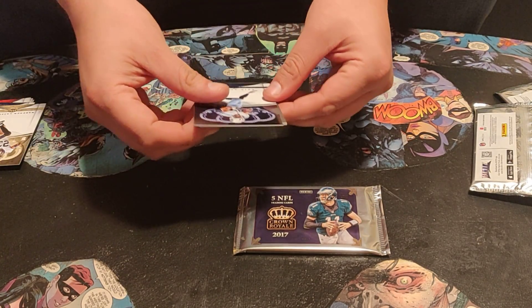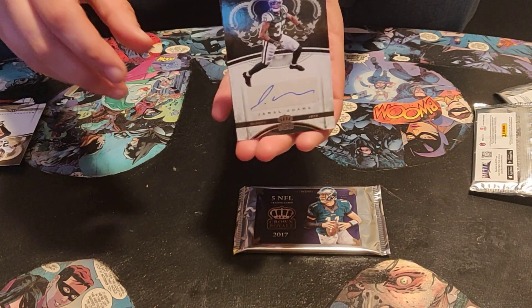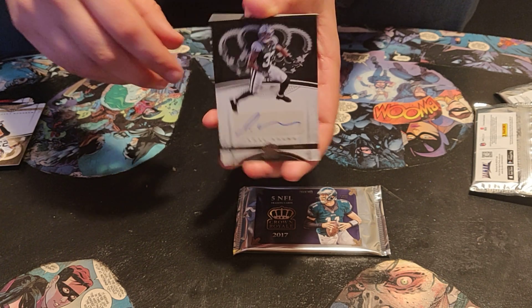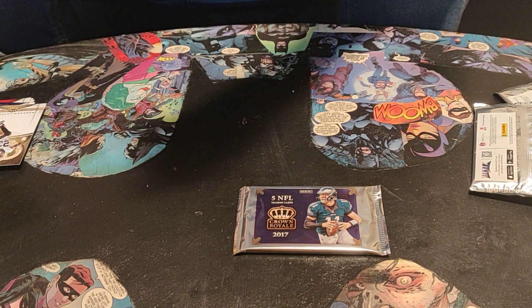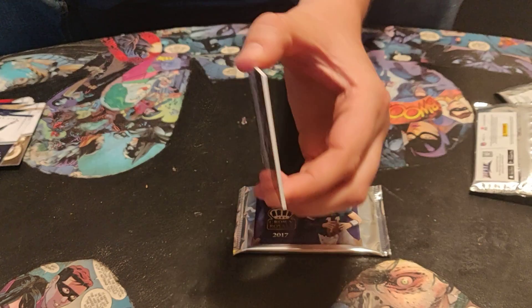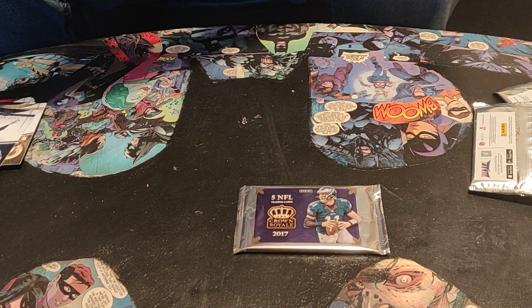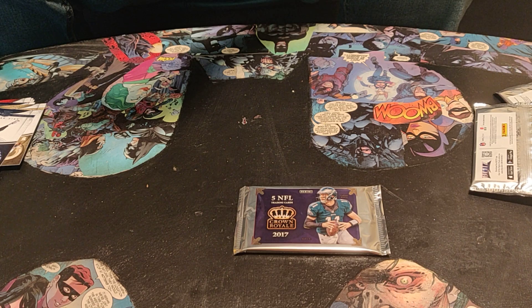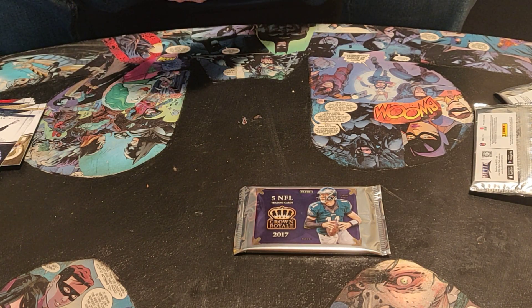The hit — I'll let you guys see it first. Is it upside down? I think it is upside down. It's an autograph. Jets — Jamal Adams! Jamal Adams auto! Not numbered, so it's just a base auto, but it's a really thick base. I will take a Jamal Adams — is that his rookie year? I can't remember. Sweet, we actually got the autograph.